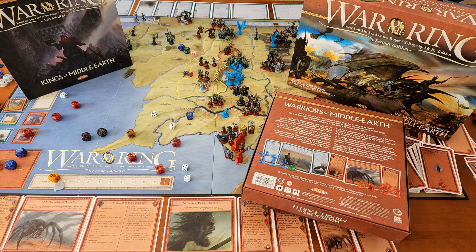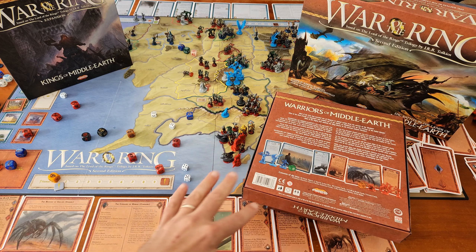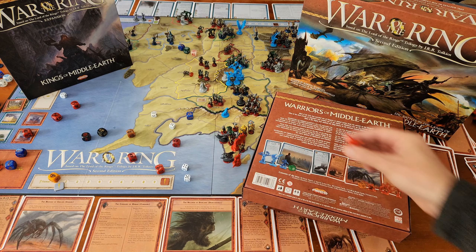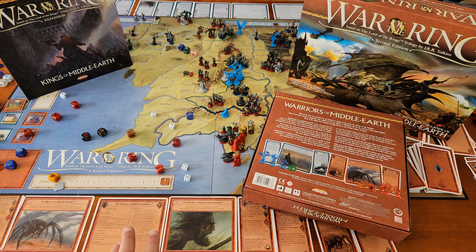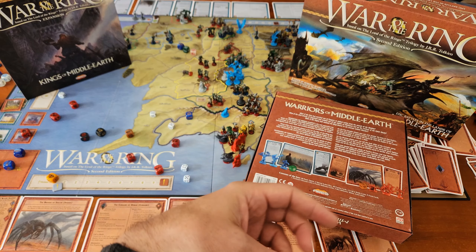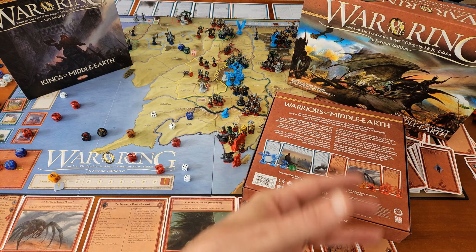The Shadow Player gets the Hillmen of Dunlend, who join Isengard; the Corsairs of Umbar, whose main advantage is sailing rapidly up and down the coast; and the Broods of Shelob spiders, who can join combat coming from around the Mordor area. This adds new forces to the map, but they don't necessarily join your army — rather, they complement your army and sit on top of it, much like having a companion in a battle.